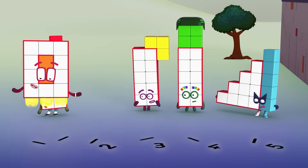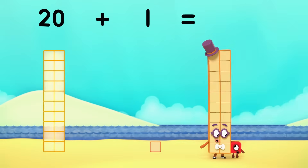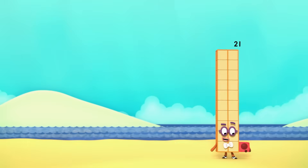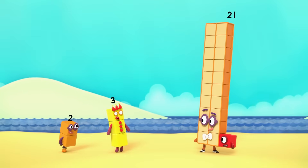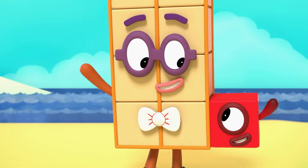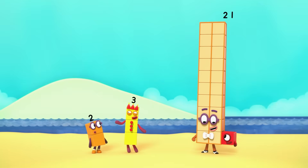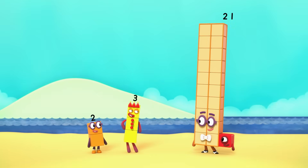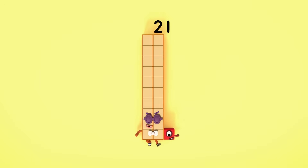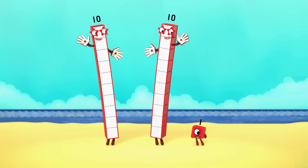Arranging things neatly in rows can help. Whoa! Twenty plus one equals twenty-one. I'm twenty-one. I'm twenty and one. You're twenty-one. Oh, you've got two faces. Sometimes it's easier to think of bigger numbers as two numbers together. Twenty-one. Twenty and one. I wonder who else I can be. That's me. Twenty-one. I'm two tens and one.